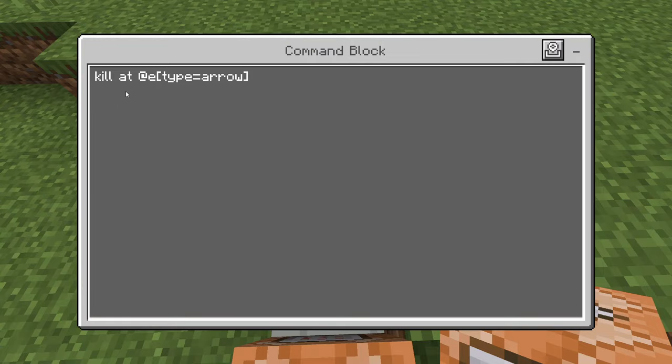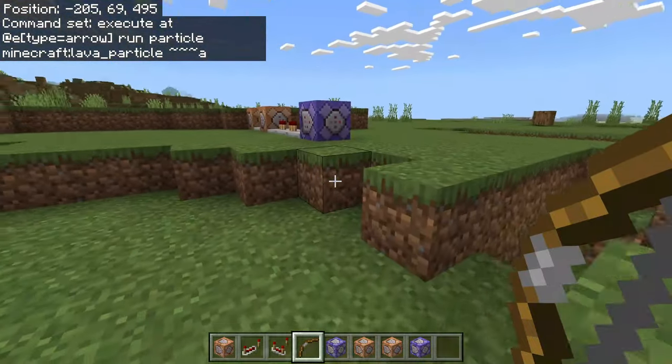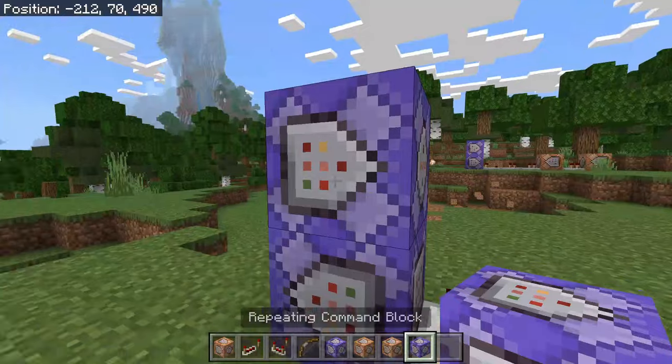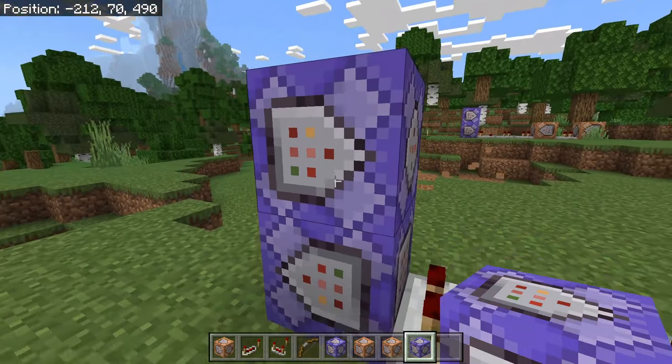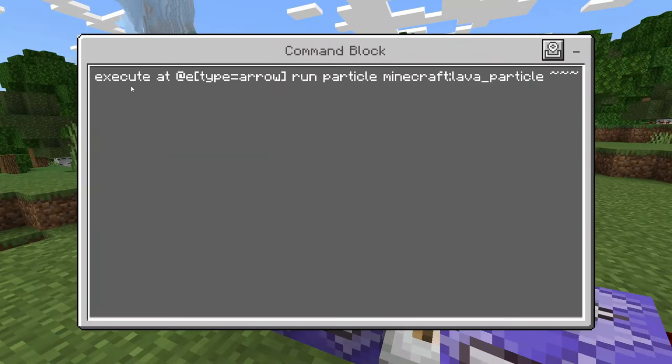And we are going to say kill at at E type equals arrow. So now you've come this far and as you can see the arrow explodes, but if you want to go one step further, go ahead and crouch and place a command block on top of this other command block, put it on repeat and always active.